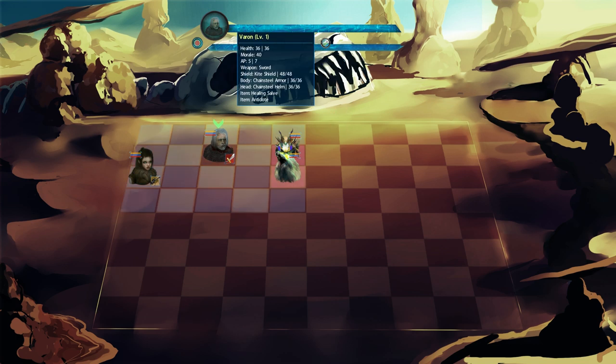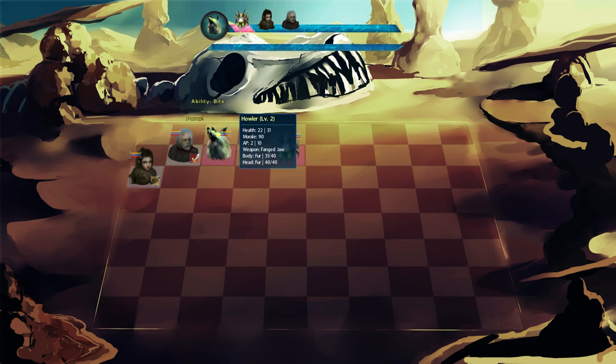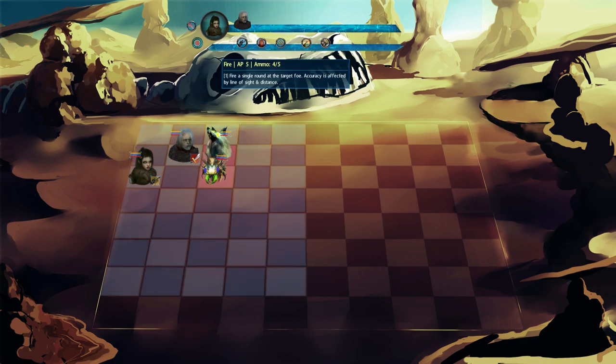Let's see — it costs two AP to move. Alright, I'm just going to skip this turn for now. It's the enemy's turn — they're going to come over and probably take a chunk out. Ow! Well, that sounded terrifying — nice sound effects to be fair.